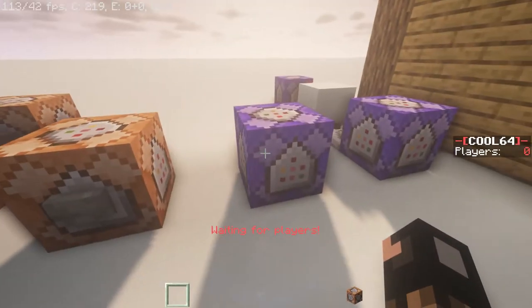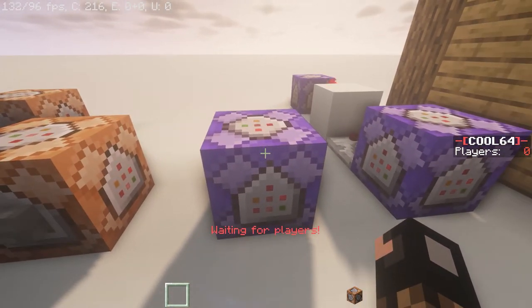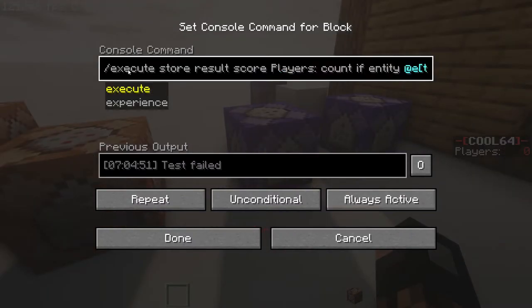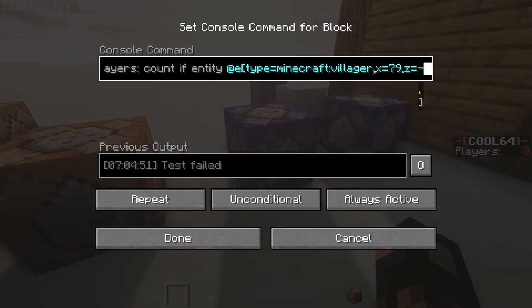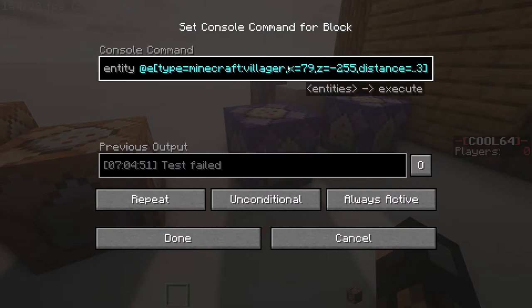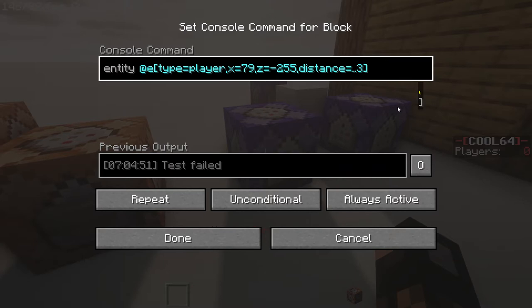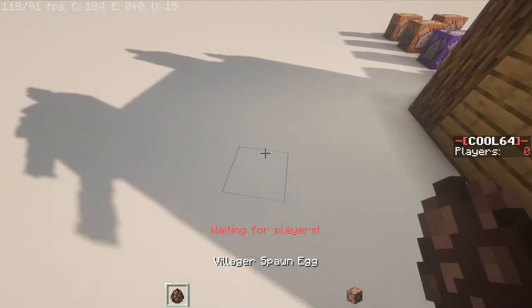Once you've made the scoreboard, you're going to want it to update how many people are waiting in the lobby. Make a command block that's on repeat and always active. Type in: `execute store result score players` and then whatever you named the scoreboard, `if entity @e`. For the video I made it detect villagers, but you'd obviously want to detect players, so instead of `minecraft:villager` use `type=player`. Then get the X and Z coordinates of the center of your lobby and set the number of blocks radius depending on how big the lobby is. As you can see, if I put a villager outside it won't count, but inside it will detect it.